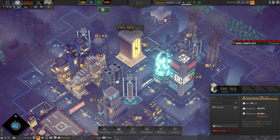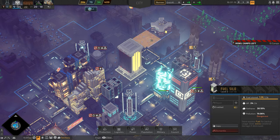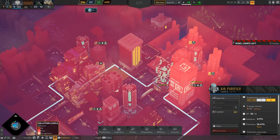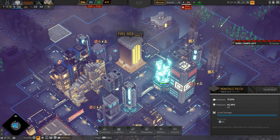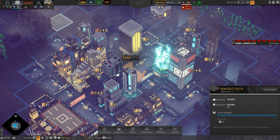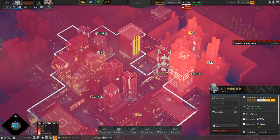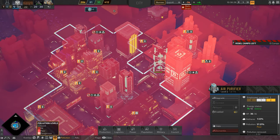All that fuel is stored in the fuel silo, but the problem is this thing can explode, causing collateral damage to surrounding buildings. That's why I've tried not to place important buildings around it — I only have the transport hub and the air purifier nearby. This air purifier building is quite expensive, so it's a problem that I placed it next to a fuel silo, but I do hope the rebels don't blow it up.